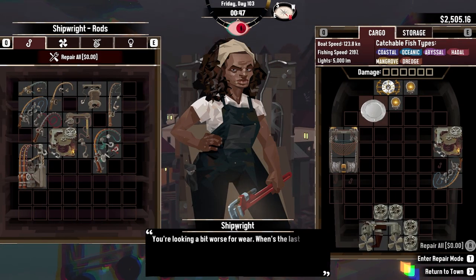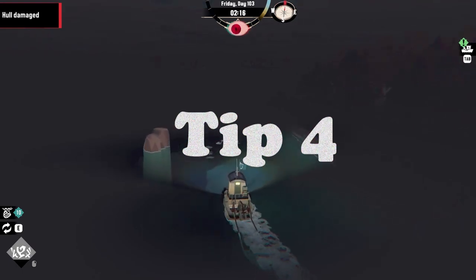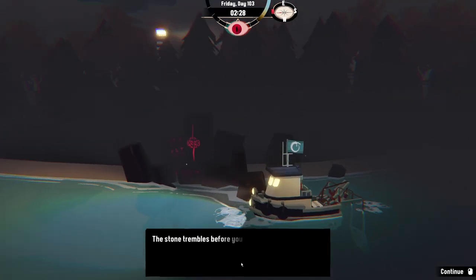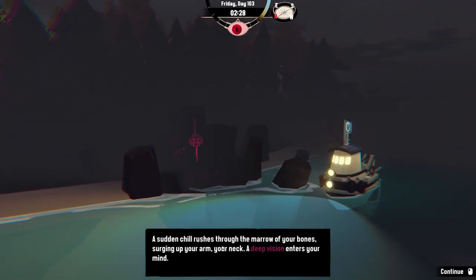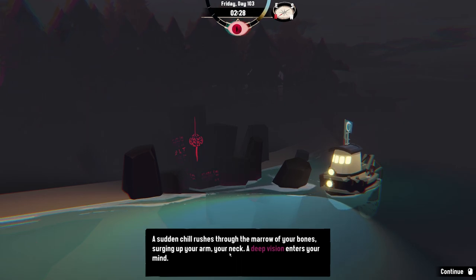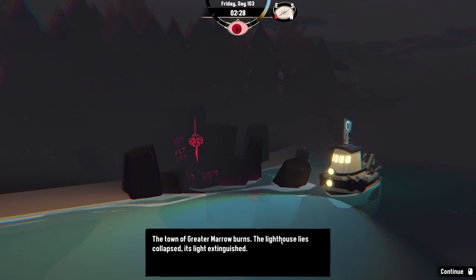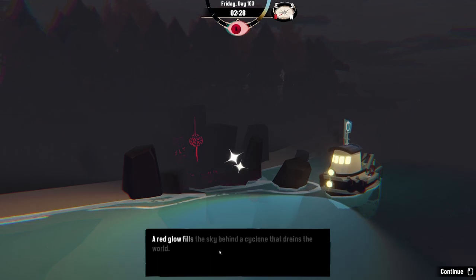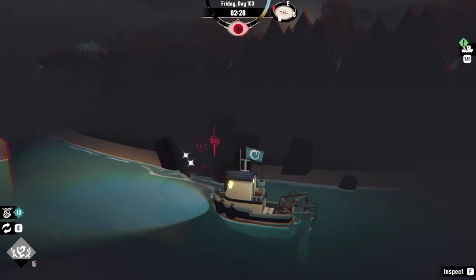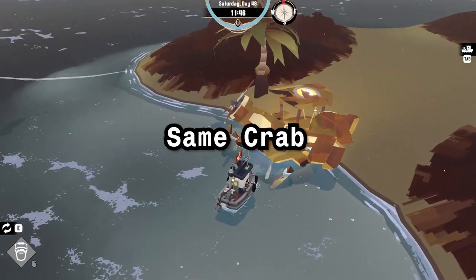Tip number four adds on to tip three: panic can actually be beneficial. Remember those black stones that dot every island and are basically useless when you touch them normally? Well, with a high enough panic these stones glow with a red aura and can give visions that explain the lore of the island — quite interesting to read if you love the Lovecraftian feel of this game. Also beware of that crab that imitates one of the stones — it scared the hell out of me when I encountered it thinking it was just another rock.